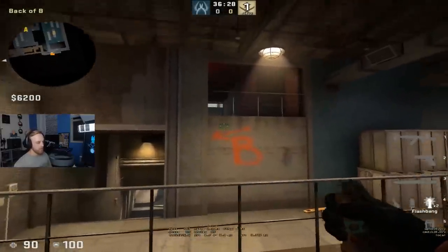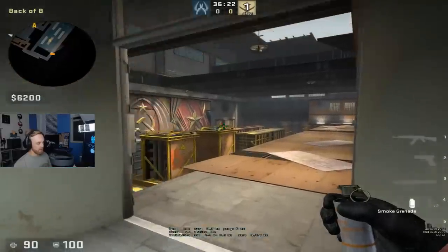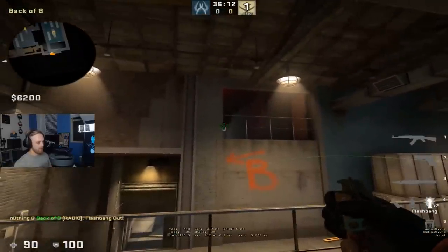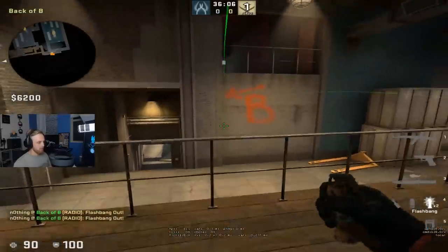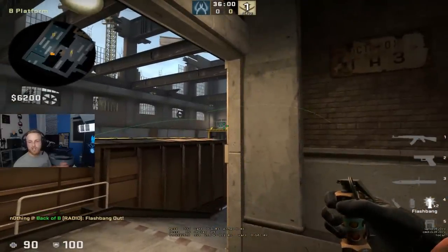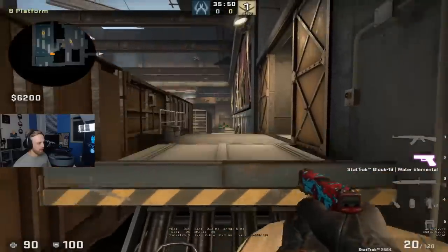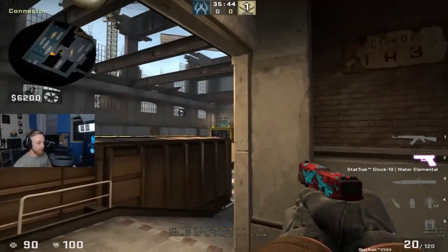Another good flash from the same position is for when your team wants to come out upper. If you don't have a smoke for Z, the guy at Z is dangerous. You can do this flash: cut the angle tight here, go under the arrow to the bottom of the B, then run and jump-throw. This flash blinds the guy holding upper right here. It's especially good on pistol round — a lot of times one person spots here and one watches upper, so this lets you flood out upper at the glock and get the easy plant.